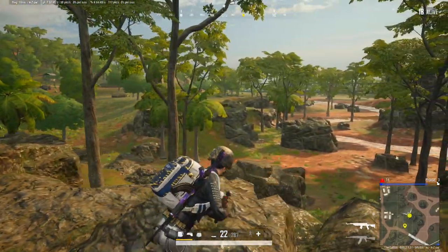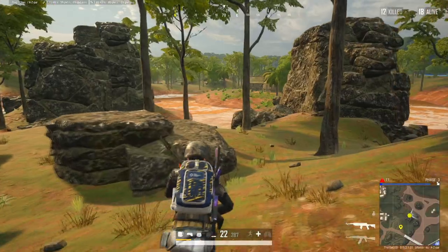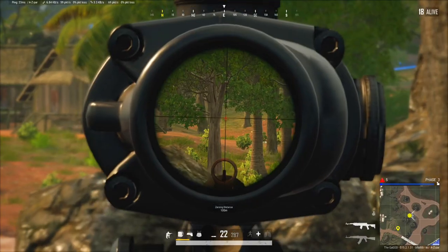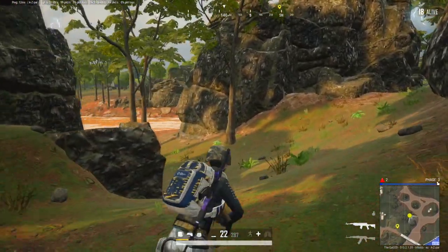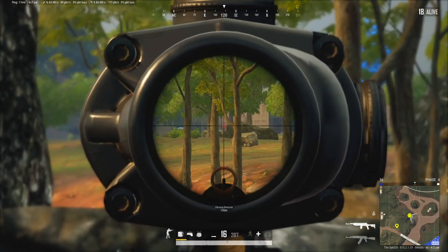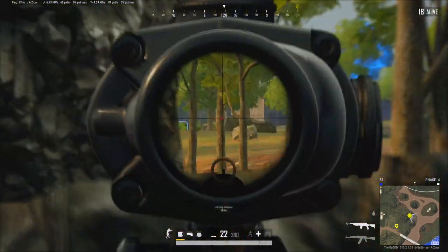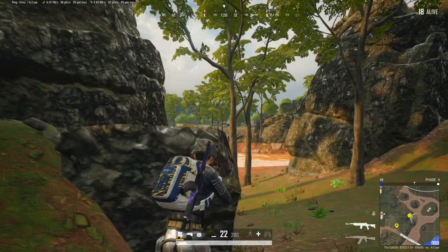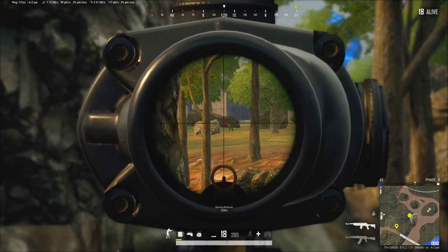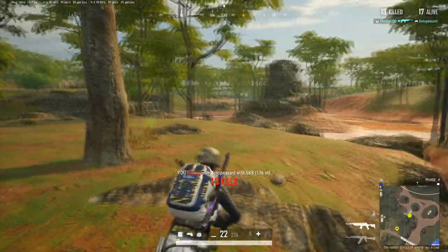I haven't even stepped foot in a vehicle. You don't need to on Sanhok - it plays slightly differently to other maps. You just have to patrol your area on foot, listen for those footsteps, people creeping up on you, making sure nobody gets a clean line of sight on you. That was a headshot - silenced, he has no idea we're shooting from 200 meters. We're up to 13 kills and this is a little bit tricky as the zone has shifted across to the right-hand side of the map.